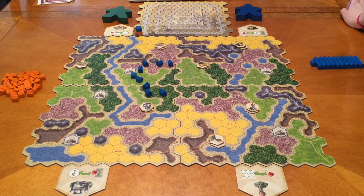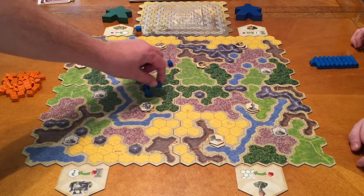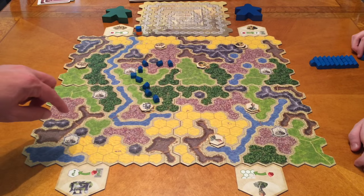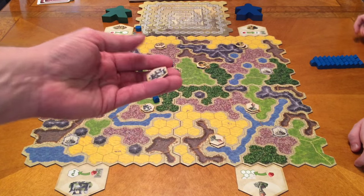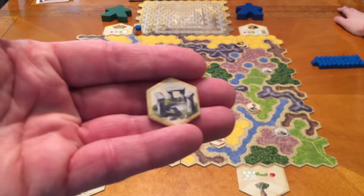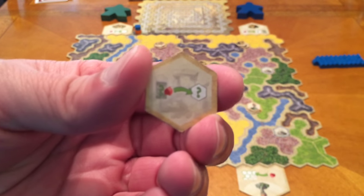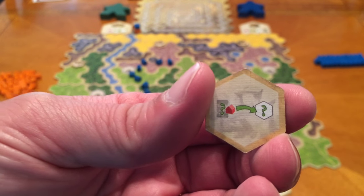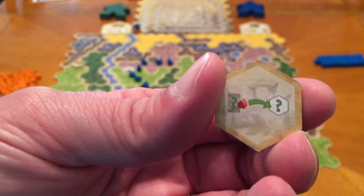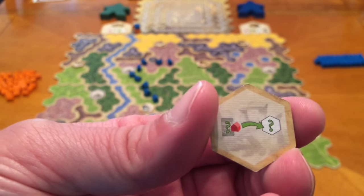There are certain tiles that will grant you different abilities. You get those whenever you are adjacent to one. For instance, if Megan's house was right there, since she was the first one to go, she gets to take that tile. On the back of the tile it shows what she can do. This is the Oracle — whatever terrain card you drew, you're able to place an extra building on that same terrain, again following the adjacency rules.